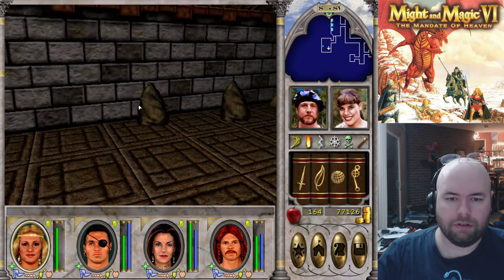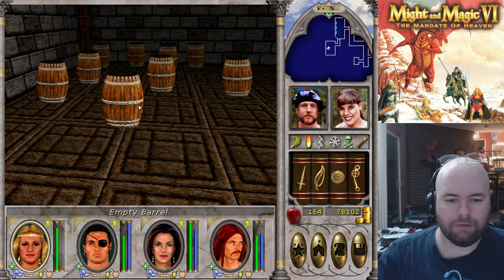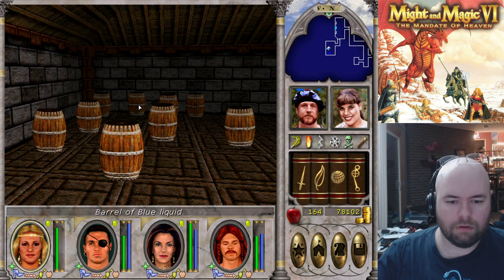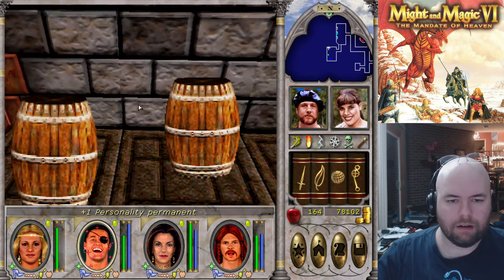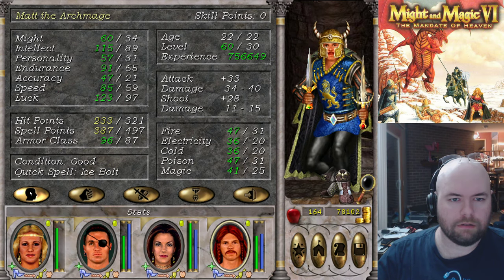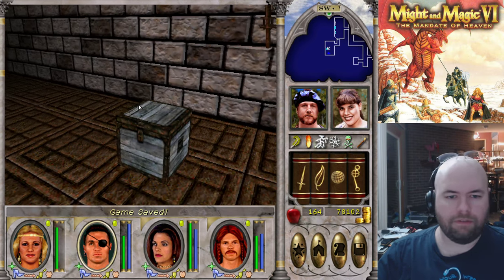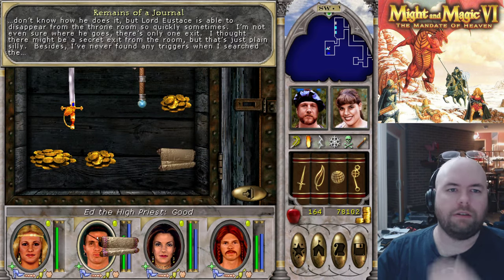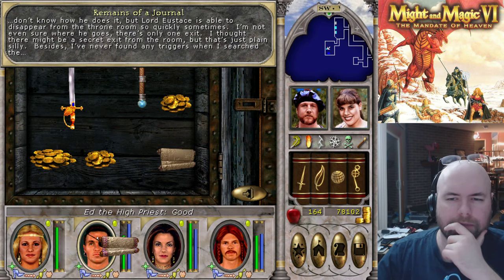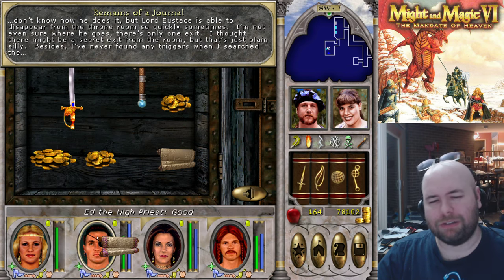Another treasure room. Money is never useless because it takes up inventory. These three are for the cleric. Who needs endurance? I'm just going to give all of this to Matt. Then save. Private trapped his arm. Remains of a journal: 'Don't know how he does it, but Lord is sometimes able to disappear from the throne room so quickly. I'm not even sure where he goes, but there's only one exit. I thought there might be a secret exit from the room, but that's just plain silly. Besides, I've never found any triggers when I've searched.' That's totally enchantable. That is not. That's not even worth picking up.